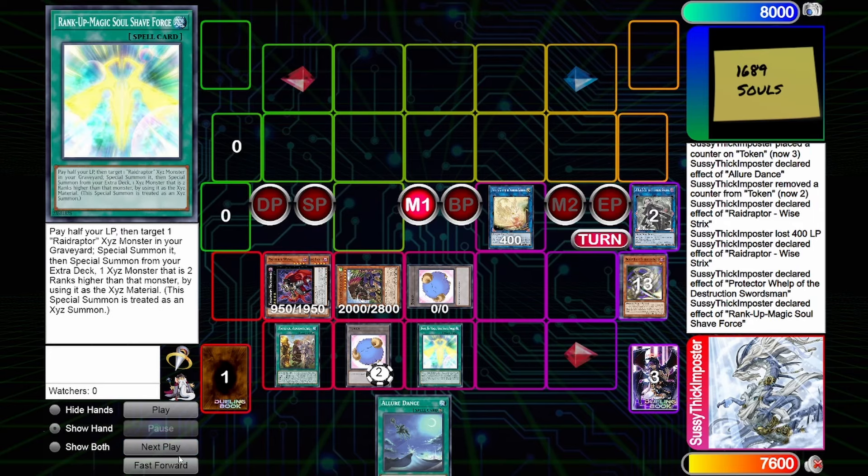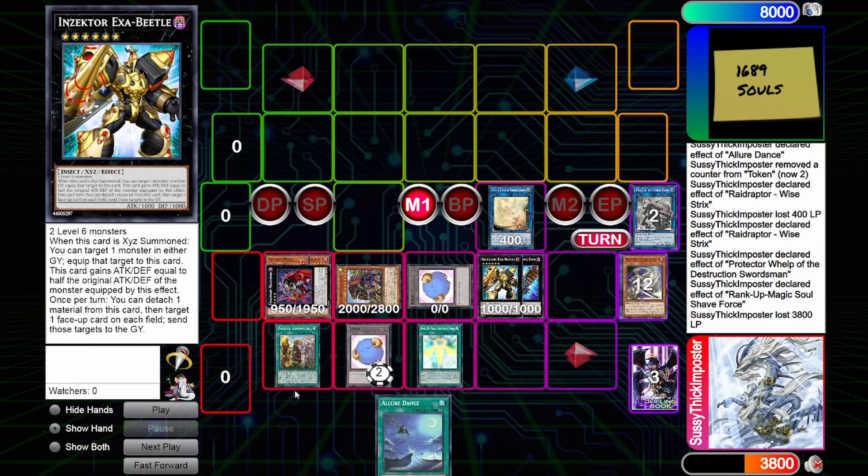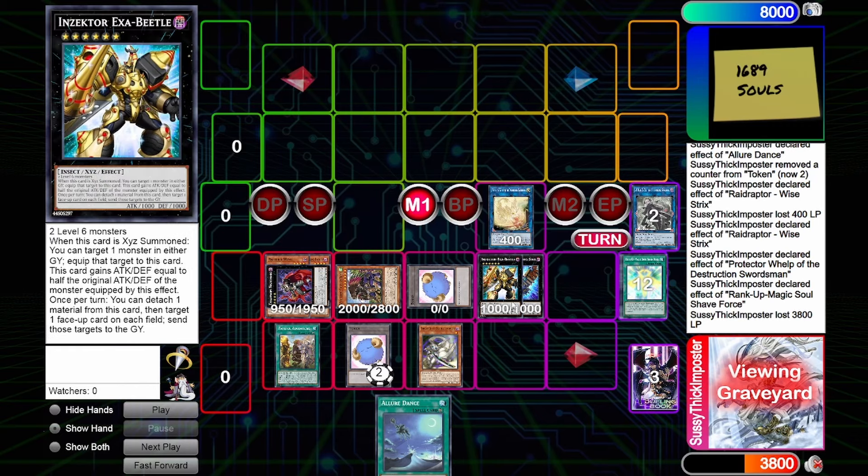Finally we will activate Soul Shave Force, pay half our life points — that will summon out Force Strix which we use as material for a Rank 6. We will summon Zector Exabeetle, and on XYZ summon this card can equip a monster from your graveyard to it, gaining half its attack and defense. When it's an equip spell, Dragon Buster says your opponent cannot special summon monsters from their extra deck. So they are locked out of the extra deck while this is equipped — however this monster only has 1200 attack.